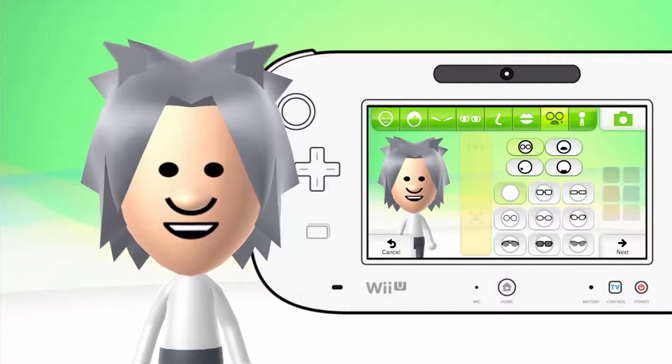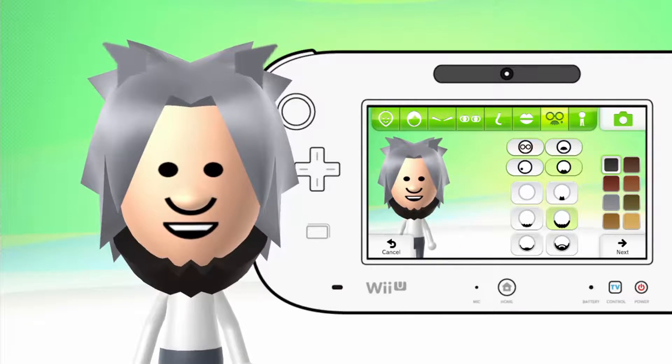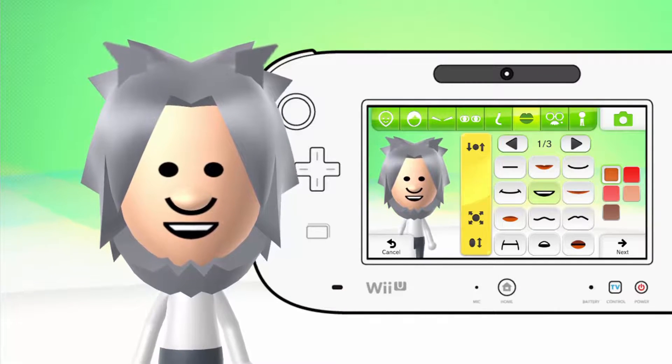He doesn't have any glasses. We could use the mustache as more fur. His picture has two lines next to his eyes, but since I'm using the ears as the eyebrows, it's not going to work that way. You could use the eyebrows as the lines — that's optional. But you could give them this right here to give them more fur, and you want to make it gray so it's all fur color-wise.